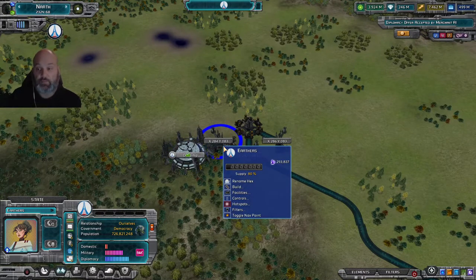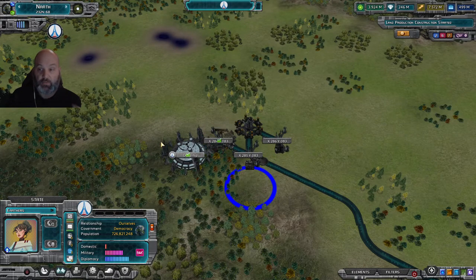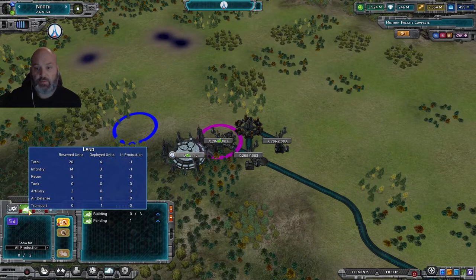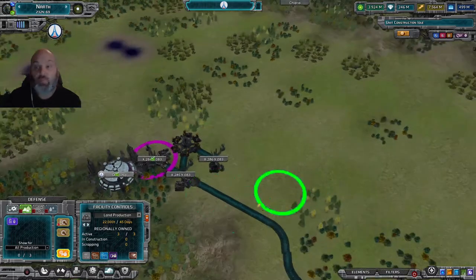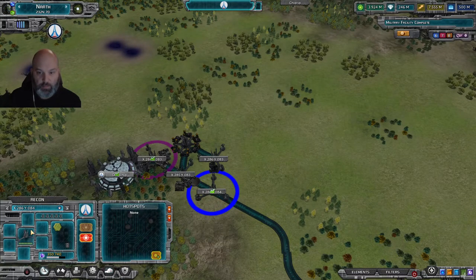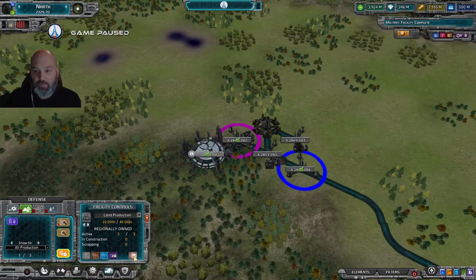How do you build more facilities? Right-click on the screen, go to Build Military, and for example select land production to build it in that location. Alternatively, on your Defense tab, select your ground units, go to Facility Controls, and click Build Facilities. Make sure you have land production selected and you can build them wherever you wish.